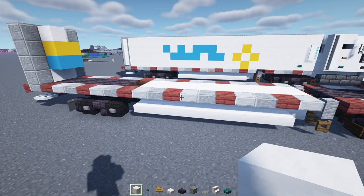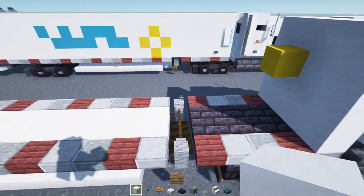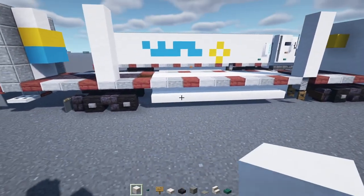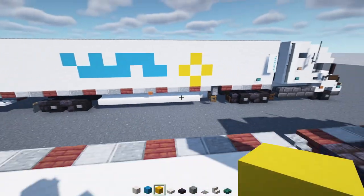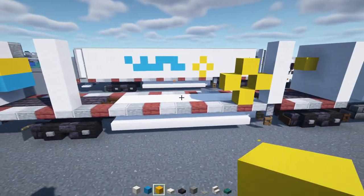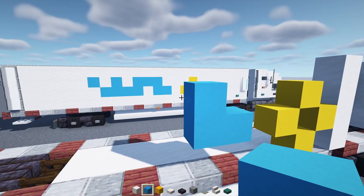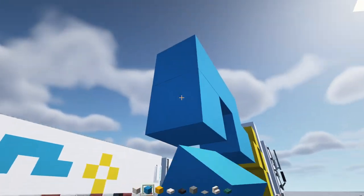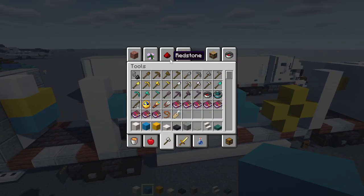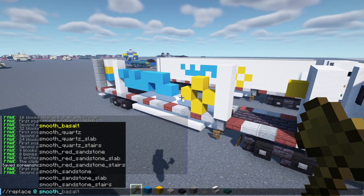Next up, add a smooth quartz block lined up with the middle of this wheel, four blocks tall. Then line up right above the landing gear — four blocks tall, smooth quartz. Now we're going to make the Walmart logo. Add a plus sign over here on the right. Next to that, skip a block, light blue concrete, make an L shape. Then an upside down L, then a right-side-up L, and then two on the diagonal — that's pretty much the Walmart logo. Replace everything on the side, filling in all the gaps with smooth quartz block.